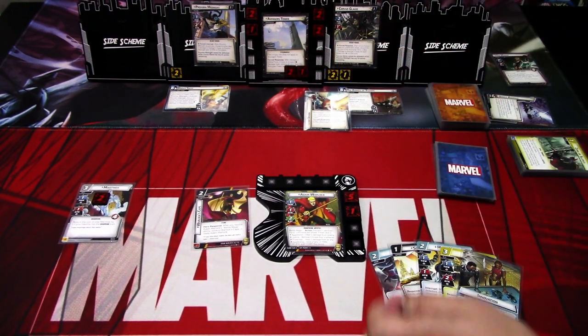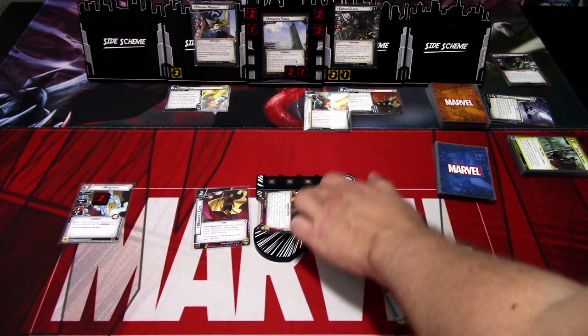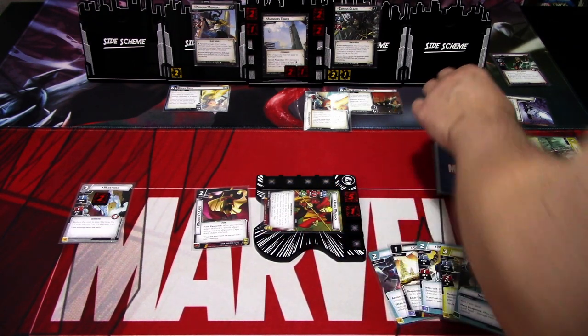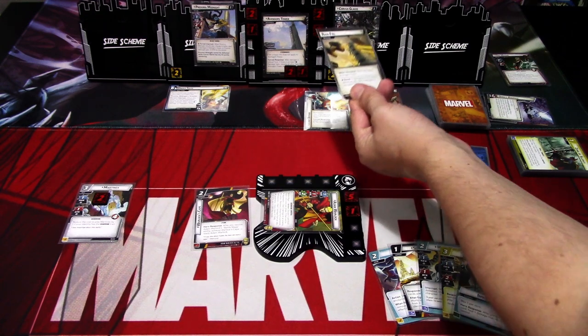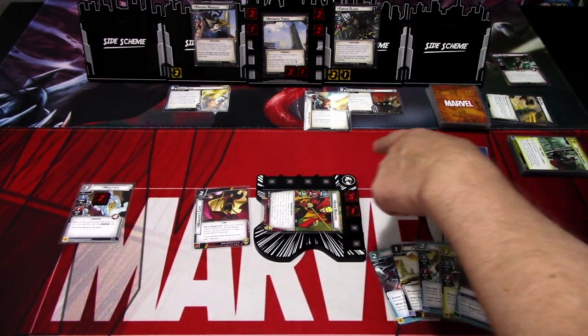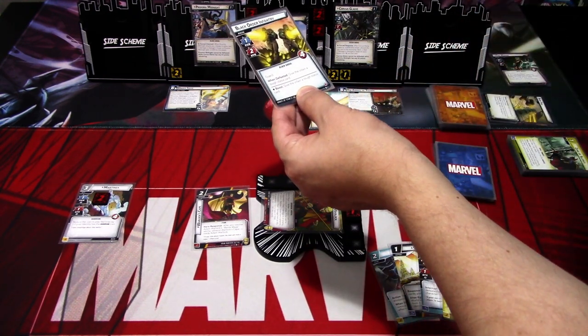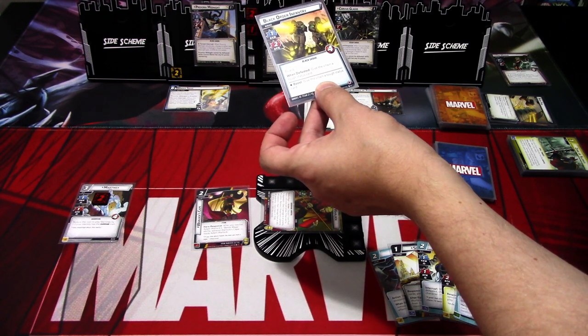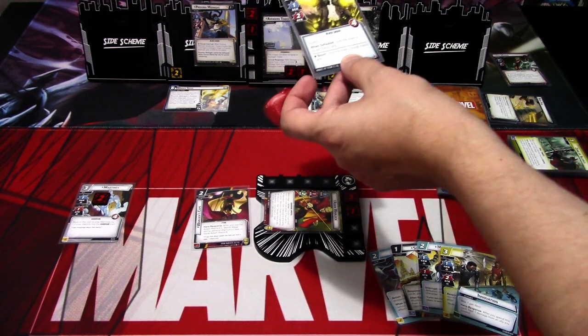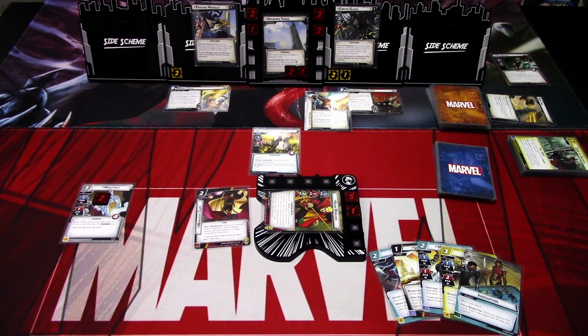Corvus Glaive attacks. After Corvus Glaive makes an undefended attack, discard the top card of the encounter deck and deal one damage to the Avengers Tower for each boost icon on that card. I'm defending with Adam Warlock. One plus one boost — the boost reads: if damage from this attack defeats an ally, deal three damage to the Avengers Tower. It doesn't, so we negate all damage. The encounter card is a Black Order Infantry — a guard minion with 1 scheme, 1 attack, 4 health. When defeated, give the villain a tough status card.